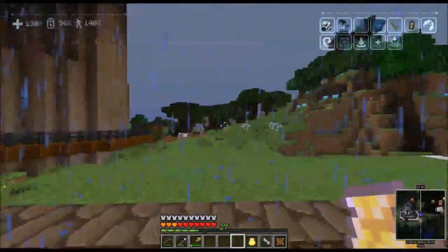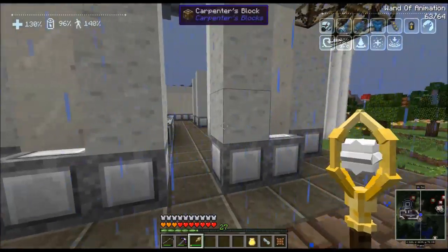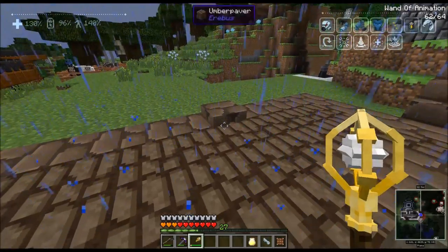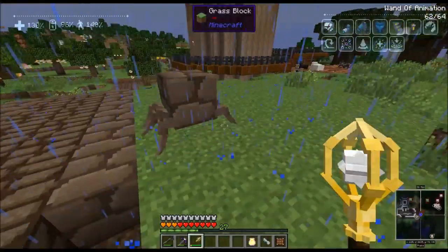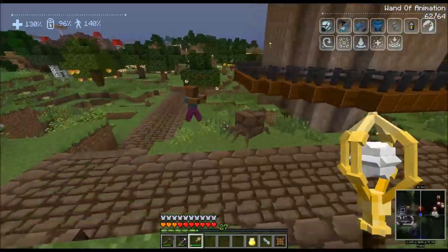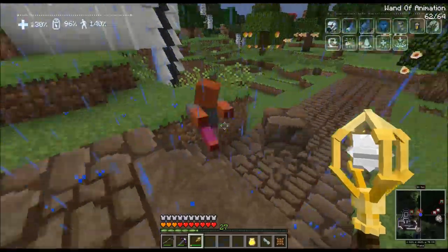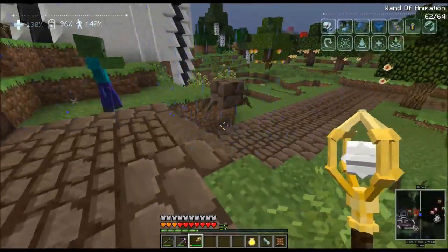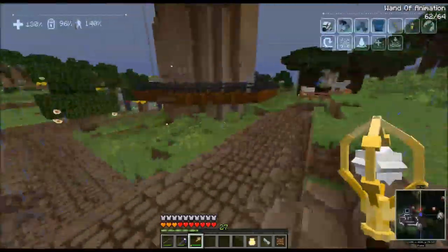I didn't really know what it was and I played around with it for a minute — it's called a Wand of Animation, and guess what it does? It animates stuff! Anything — it just brings the block to life. See, it kind of pops up. Yeah, there you go! He just gets up and runs, and he attacks stuff for you. He's fighting the zombie for me — how awesome is that?